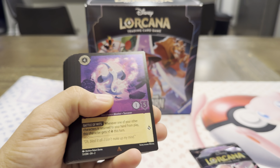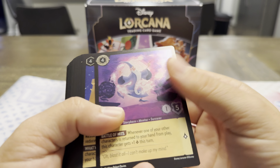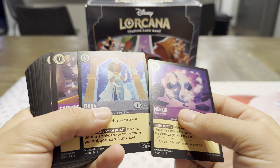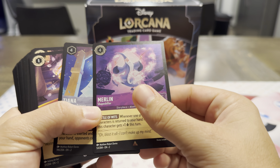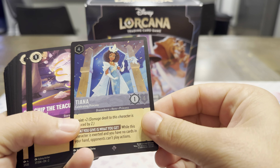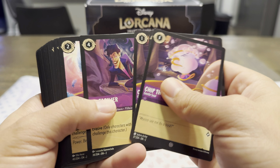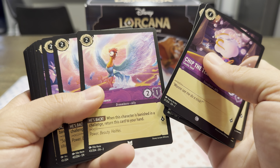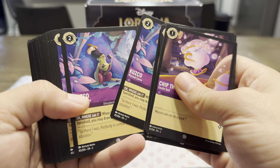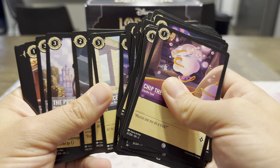Not all of the deck will be from Rise of the Floodborne — some will be from the first chapter. There are the two foils right up front: a really nice Merlin Shapeshifter, as well as Tiana Celebrating Princess. And then just a full 60-card deck. I love that Heihei art. You can immediately go in and start playing with this pre-built deck.